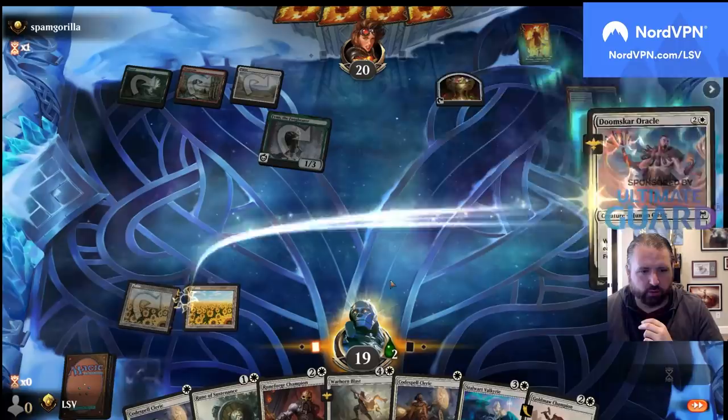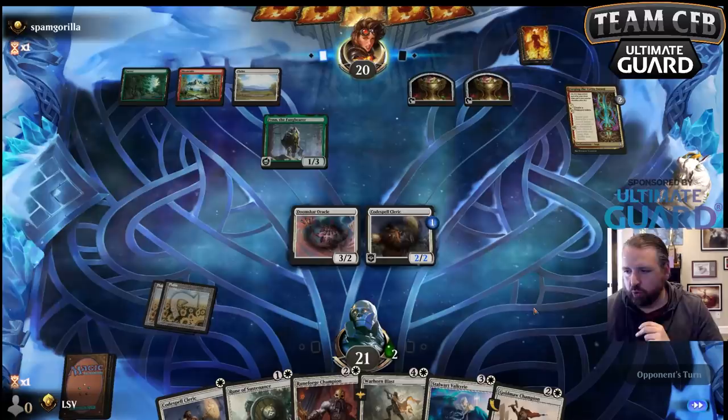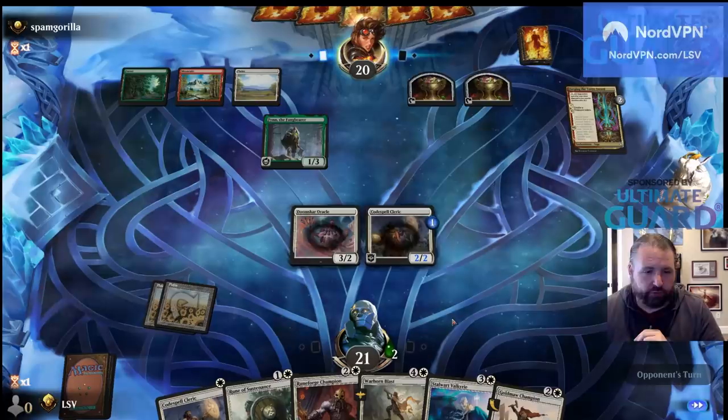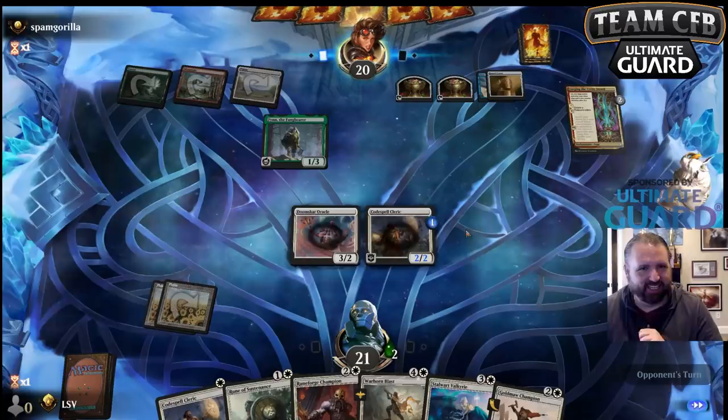Let's play Doomscar Oracle into cleric here — actually just going to put it on there because this already trades for the Fin. The double rune doesn't double your life gain — lifelink doesn't stack. We're playing 15 lands and if we trade here... they've got a deck here. The blue rune — alright, five-color runes. I like it, this is sweet.